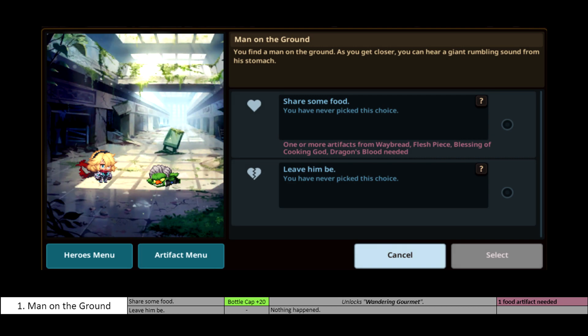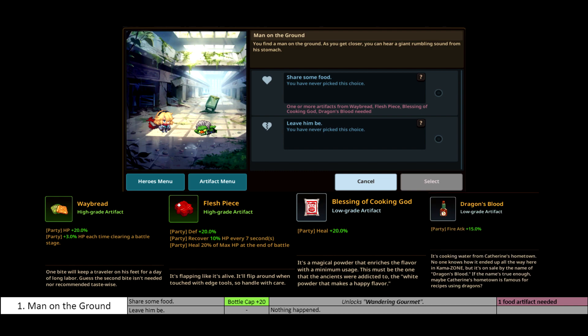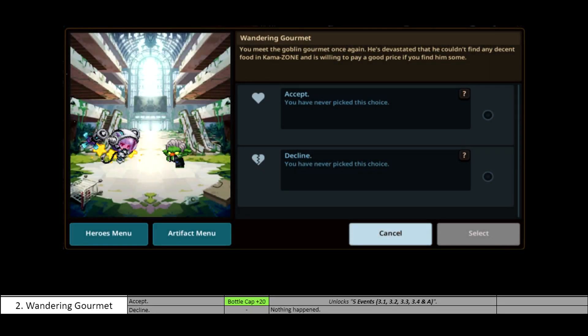First of all, Man on the Ground. For this event you will need to give him one of the food artifacts to continue — that would be the Waybread, Flesh Piece, Blessing of Cooking God, or the Dragon Blood. So just grab whichever you want. I would suggest using Artifact Support and Store Artifact. Get Artifact Support, store the artifact you choose, then remove Artifact Support and only have the Store Artifact — it goes faster. Then just farm the first floor of the easiest difficulty, reset over and over. It goes a lot faster than progressing through the whole thing. That's the first step, and this is the one that unlocks all the other events we want to get to.